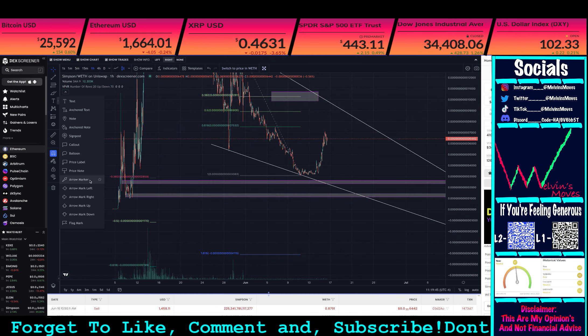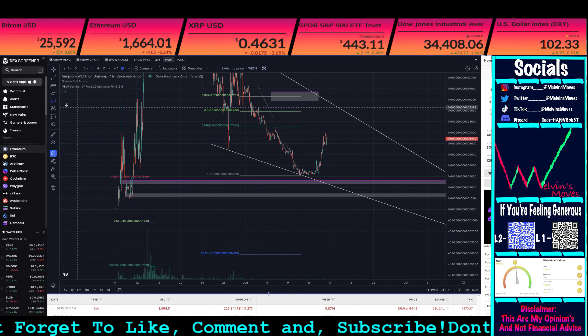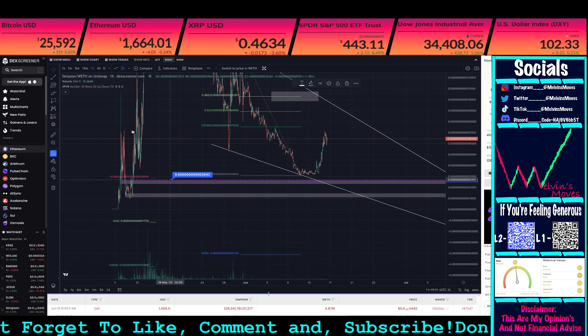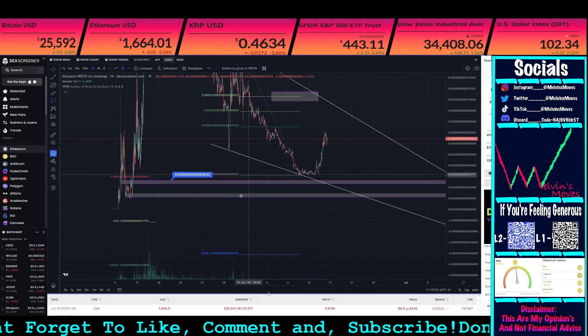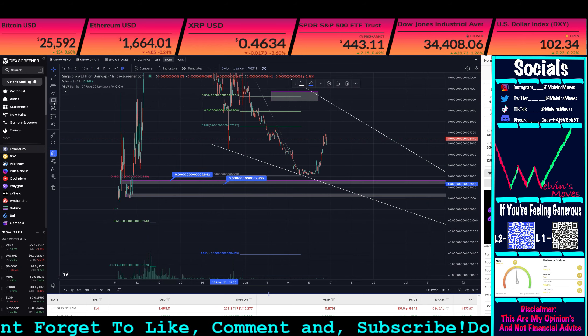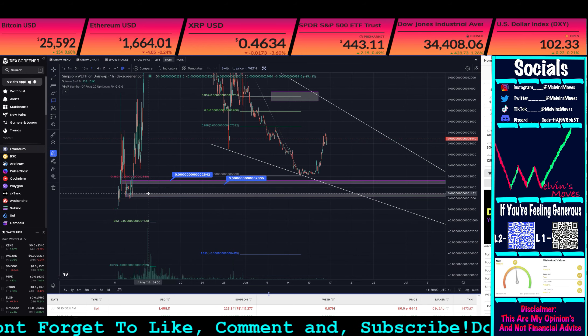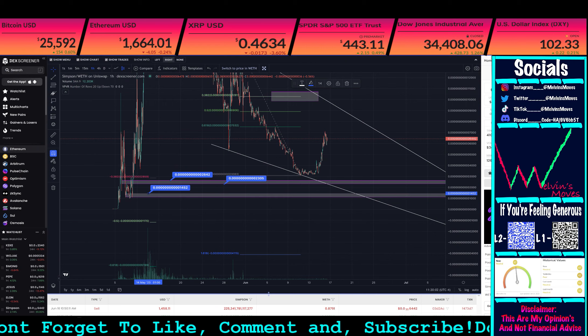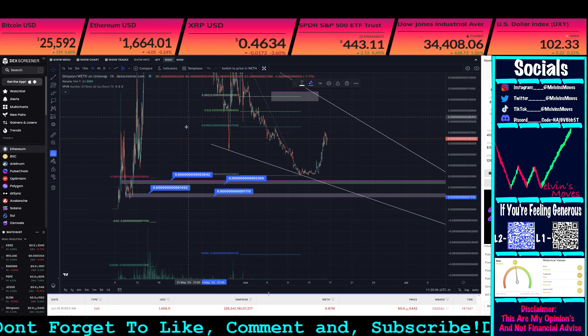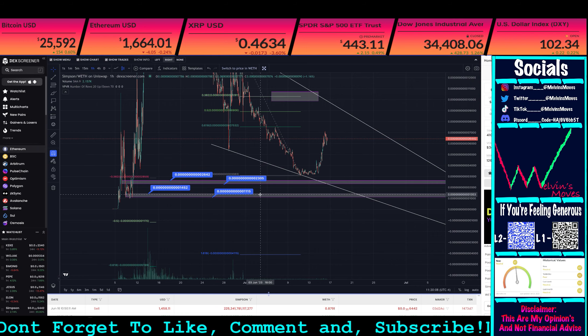These boxes down here, should you actually end up coming down to them — I'll label about four areas essentially. The high end of the first box is at 2642, the low end is at 23 flat. Then the high end of the lower box is 1452, and the low end is at 11 or 1115.